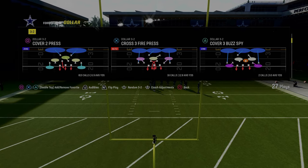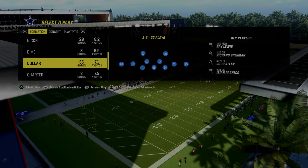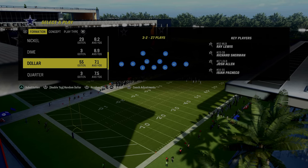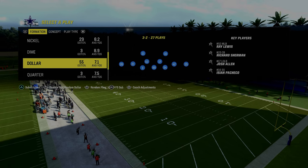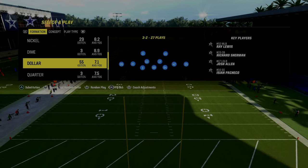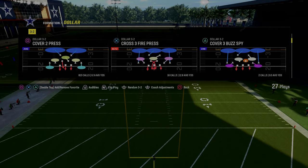The way that I like to defend Bunch Tight End is I like to utilize the free safety sub package out of the Dollar 3-2. If you look at the bottom you're going to see the packages icon. Flick your right joystick to the right one click and it will turn on the free safety sub package. In a regular game you'll have to sub out and sub back in all your players, but in practice mode that's already done.